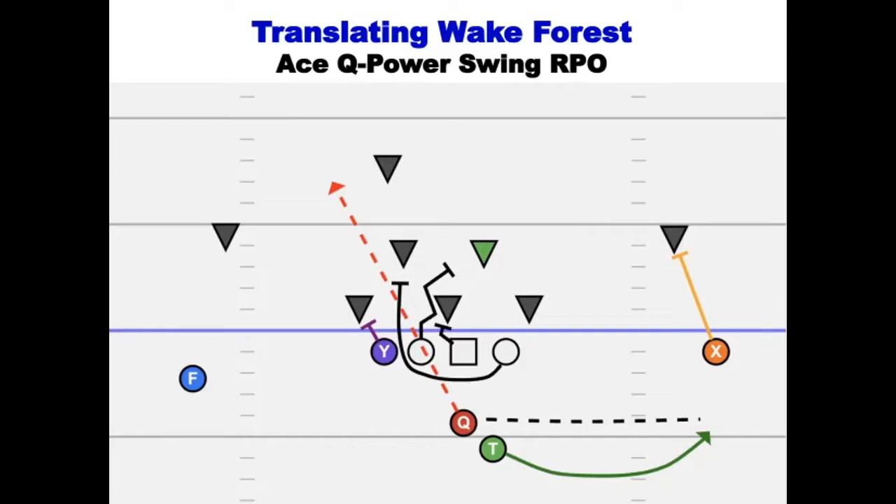Starting with the Y on the far left here — interior lineman — his job is to drive out that left end. The left guard is angling right; he's going to help the center in the gap scheme. They're going to work on that nose and work up to the next level. The left guard could potentially release to the right linebacker if possible. The right guard is the one who's going to pull, leading the hole through the left B gap onto that left linebacker — he's got the power through the left B gap. Each of the split wide outs, the F and the X, are responsible for staying in front of the DBs over top of them.